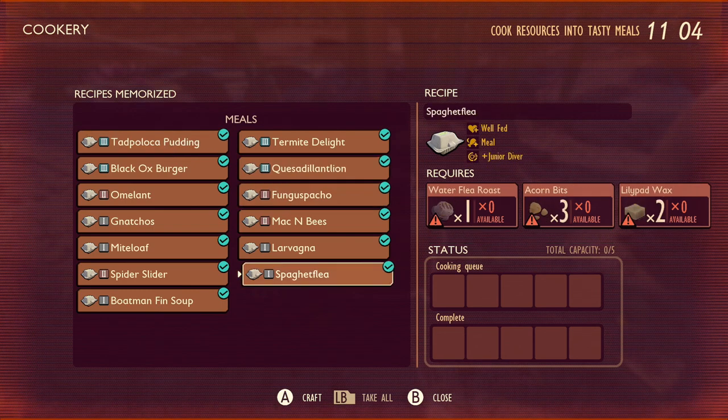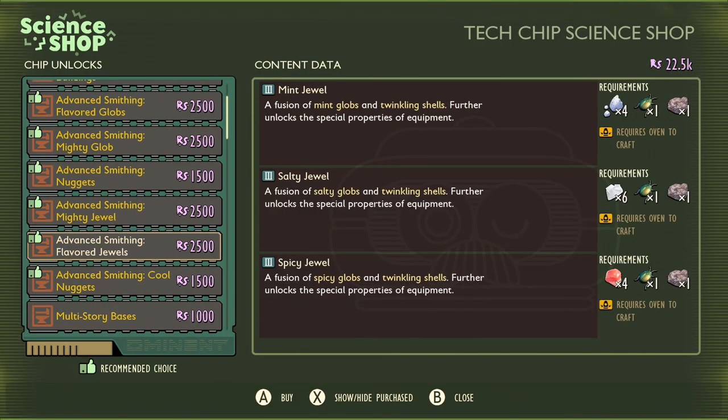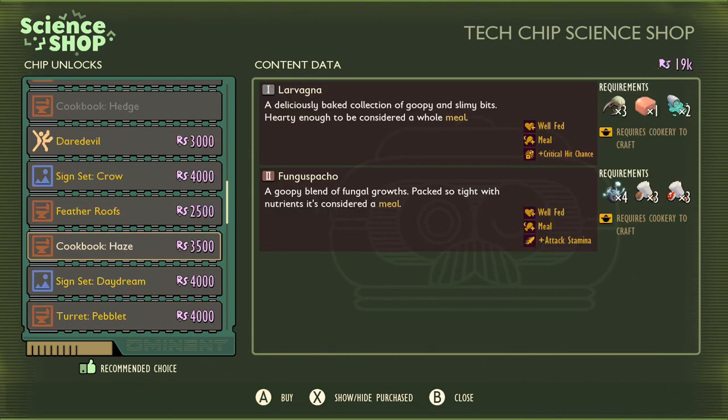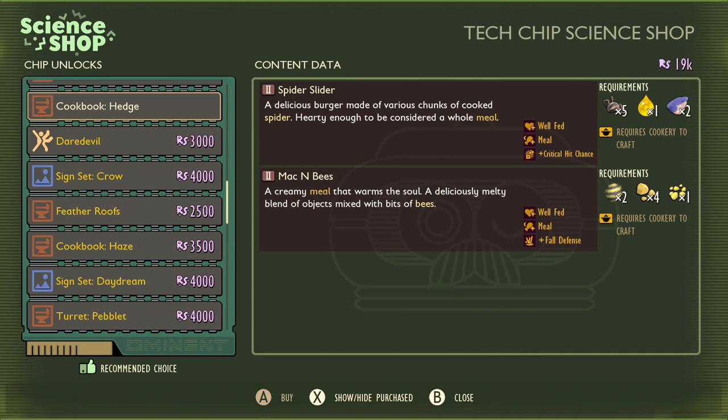Tad Paloka Pudding is a Tier 3 item with Spaghetti Flea being Tier 1. So what's the problem? Well, they've changed some of the recipes and they kind of don't make sense. When you go through the cookbooks like the Hedge, it costs 3,500 raw science like normal. Now they've changed the recipes — we get Spider Slider and Mac and Bees. We get a bonus full defense with the Tier 2 item and also the critical hit chance. But when you go to the Haze, it's got a Tier 1 item — Lavanya — which is the critical hit chance. In my opinion, it should be the other way around: we should get Lavanya at the Hedge and Spider Slider with the Haze.